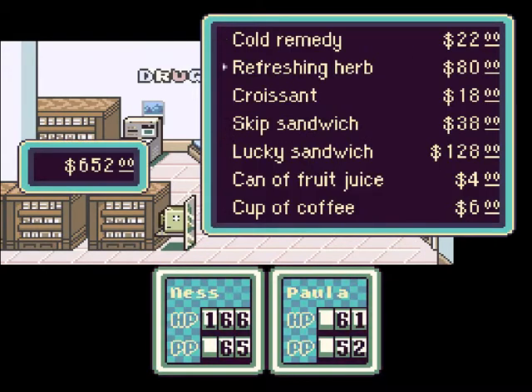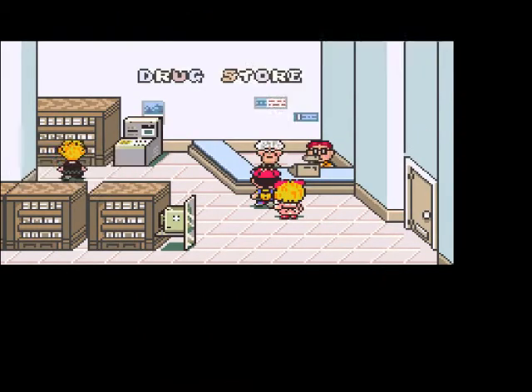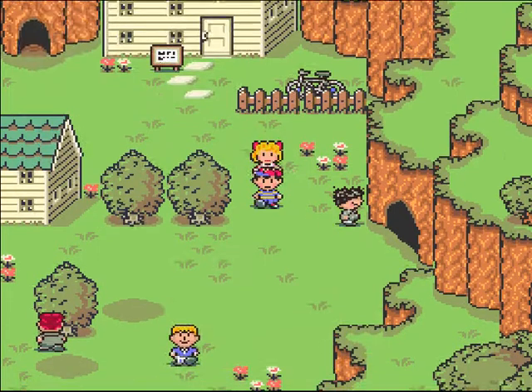I'm going to get a refreshing herb. I also got some equipment for Paula and Ness. Ness now has the sandlot bat, he still has the travel charm, a copper bracelet, and a holmes hat. Paula has a frying pan, nothing on her body yet — I guess we'll get something later. She has a copper bracelet on her arm and a ribbon on herself, of course.